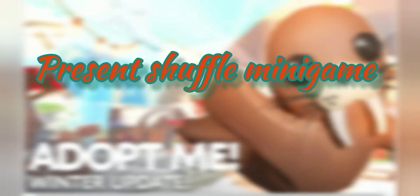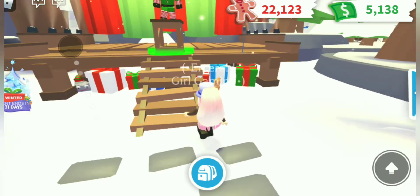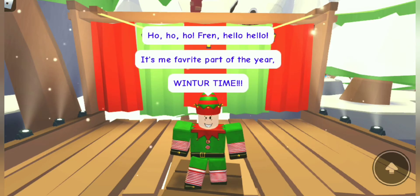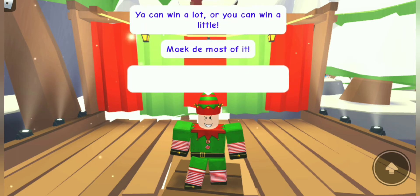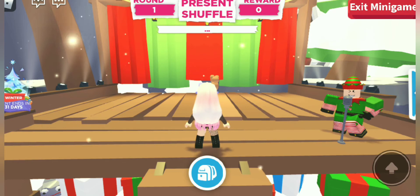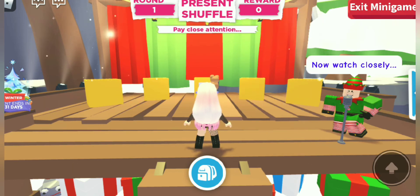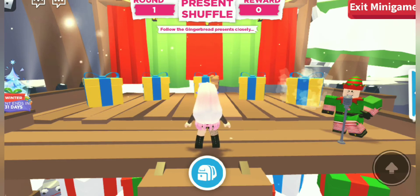Let's get on the present shuffle minigame. The present shuffle minigame is a really good way to get gingerbread. First of all, you have to talk to Elf Boat and then he will give you three rounds to earn gingerbreads. There will be five gifts in which two will contain coal and the other three will contain gingerbreads. My trick is to keep my eyes on the gifts which contain coal, and after it's shuffled, never open it, otherwise you won't get gingerbread.